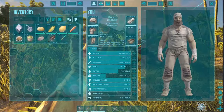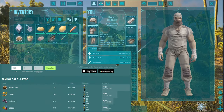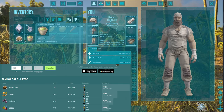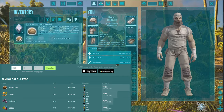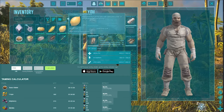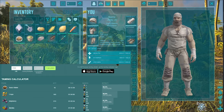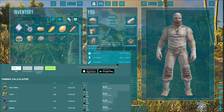To tame a Parasaur it's the same as the dodo — it likes basic kibble. If you're at that stage where you've got kibble, you can make some basic kibble. If you've already got dodos you can probably make basic kibble by now for a perfect tame, but you don't need to. It also likes crops as the second best tame food, and then mejo berries or normal berries. We're going to tame with mejo berries today.